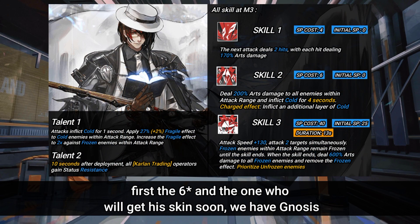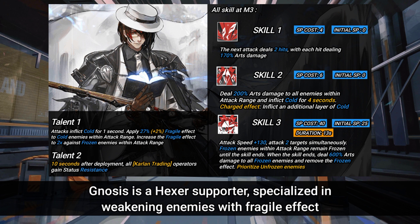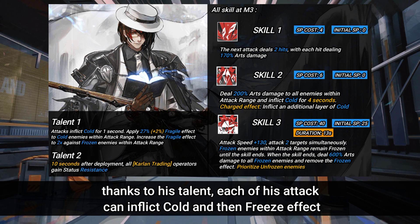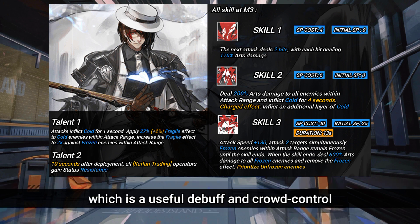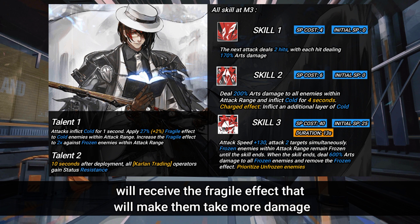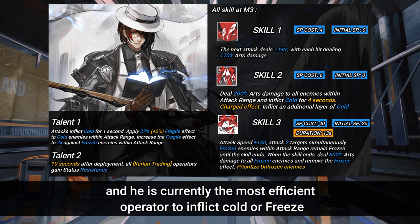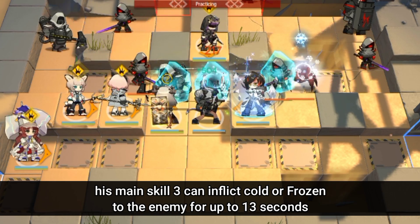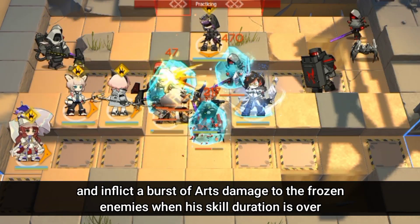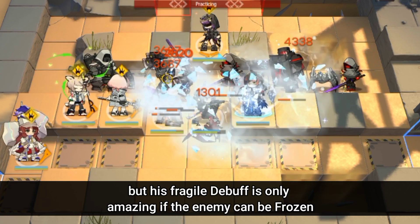First, the 6-star and the one who will get his skin soon — we have Gnosis. Gnosis is a Hexer Supporter specialized in weakening enemies with the fragile effect, great to partner with an attacker unit especially for arts damage. Thanks to his talent, each of his attacks can inflict cold and then freeze effect, which is a useful debuff and crowd control. Enemies inflicted with it in his range will receive the fragile effect, making them take more damage. He is currently the most efficient operator to inflict cold or freeze. His main Skill 3 can inflict cold or freeze on enemies for up to 13 seconds, and inflict a burst of arts damage to frozen enemies when his skill duration is over.